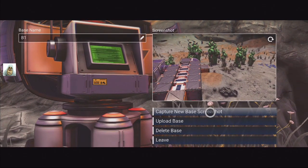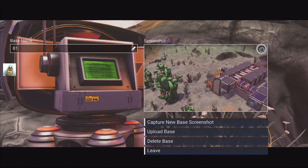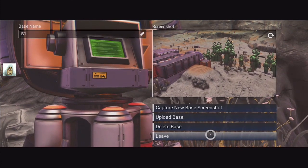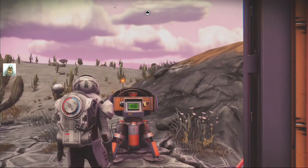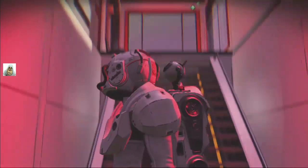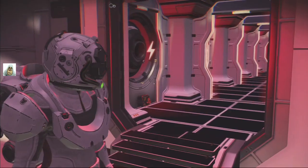We've got a big screenshot here - capture new base screenshot. You can take it just straight from here. Different poses. Upload, delete, leave. Upload the base, caption - we can take a photograph straight from here. Let's go inside. I'm sure it wasn't pink before. Why is it pink? Everything looks pink - could be just the light, the purple sky. But I don't remember it being pink.